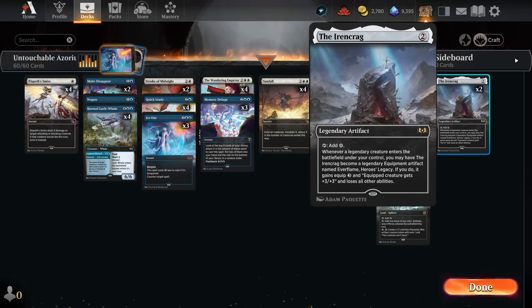Strong start on the draw with expensive sweepers and only counter spells. To be fair, Make Disappear can make it work. If we have Make Disappear, we can slow the board, then Ice Out, and slow it down even more. We now know we're not against mono-red. Fortunately we had Make Disappear, which was very lucky because we were able to instantly answer Braids — especially since the Smites can only kill if the creature attacks.